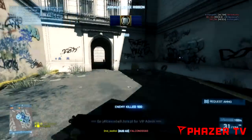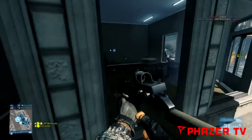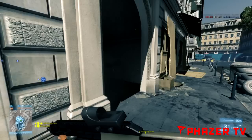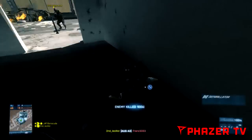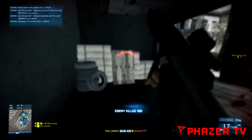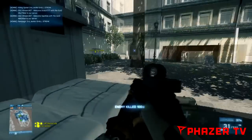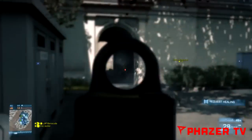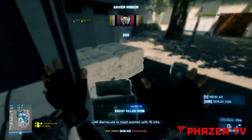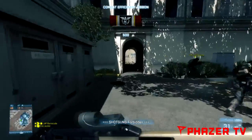Next up is the Support class. The Support class has the LMGs and obviously the PDWs which are available for each class. The LMGs have a really big magazine capacity so you can fire a lot of rounds downrange and suppress your enemy. Suppression is a mechanic especially good for the Support class, as the bigger guns like LMGs have a bigger effect on suppressing the enemy. You can also resupply your friendly allies with ammo, grenades, and every other thing they have equipped, and quickly destroy enemy vehicles with your C4.